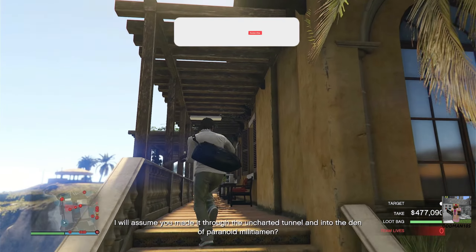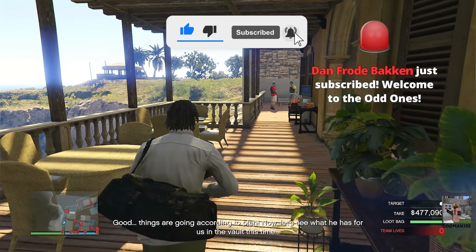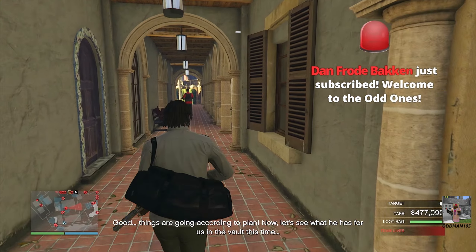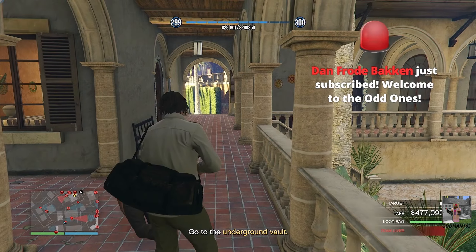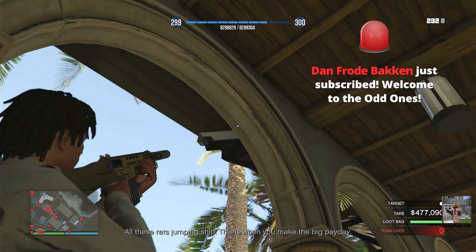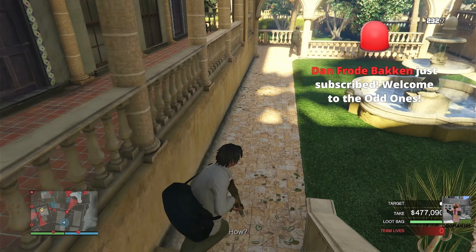Let's begin today's money grind with the Coyote Perico Heist, because it's not a money grind unless we murk out the juggy and steal El Rubio's booze. Always begin your money grind with the Coyote Perico Heist because of the two-hour and twenty-minute cooldown period for solo players — and of course, if you're running with a crew, it's only 48 minutes.